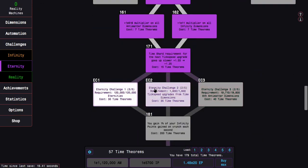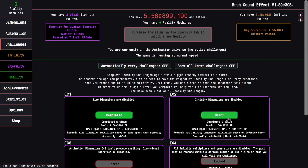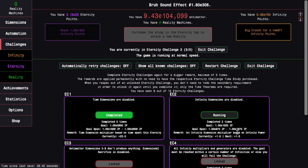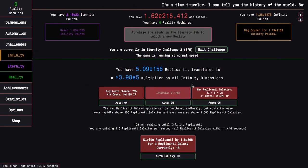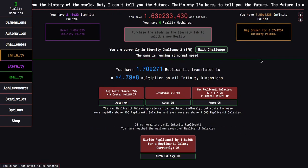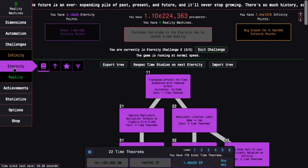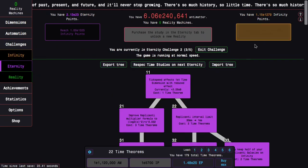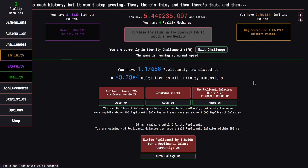I kind of want to start out with eternity challenge two, because I already have the right tree for it and it's just right there. So I need E1325 infinity points and I'm up to E1067. It shouldn't be too bad to get to the replicated galaxies. But the real question is, can I make it to the goal of the challenge? I'm pretty close — at E1278 infinity points, I need E1325. Hopefully, it looks like I just got a lot there.